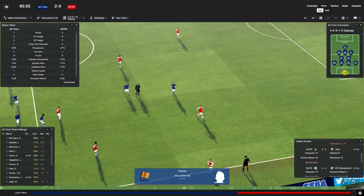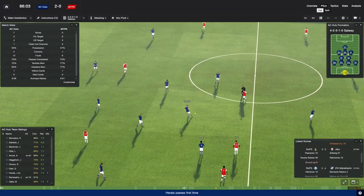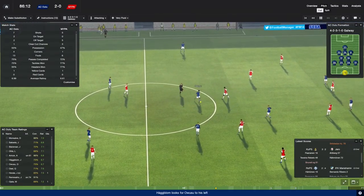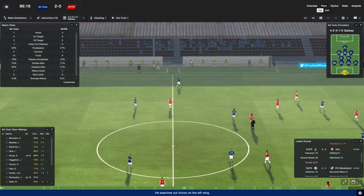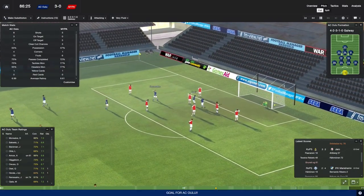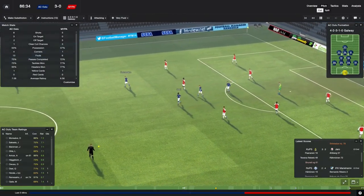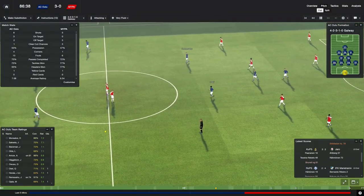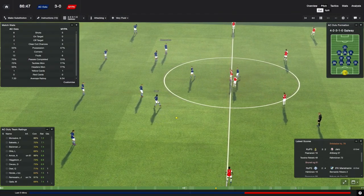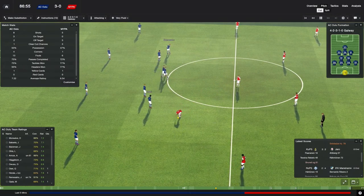We're going to use these formations as a game-in, game-out thing, then switch it up and use the 4-1-2-3-0 to really go after opponents sparingly — most likely in finals and things like that. The play style is exactly similar to this; it's just more offensively oriented. God damn, we are just rolling now — where was this for the last three games? This formation really gives us a stable defense to build from. We compact the midfield, which forces opponents to drop long balls over the top of us.